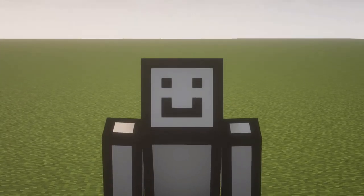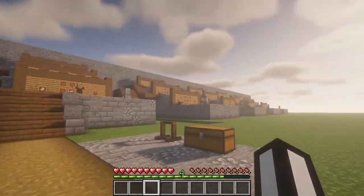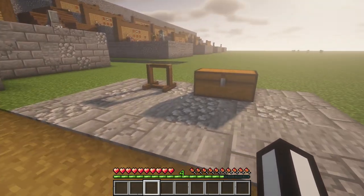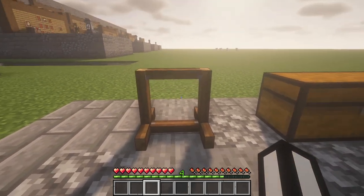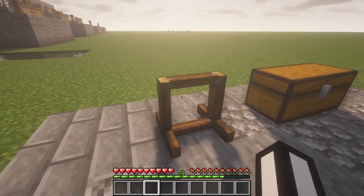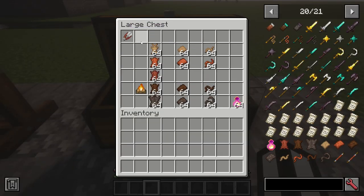Let's get into it right now. We're going to start off with this little post at the beginning. I'm going to start off on this side. This is the tanning rack, which is used for tanning leathers. If you look in this chest, we have shears, rabbit hide, leather, soaked leather, hardened leather, and ravager hide.